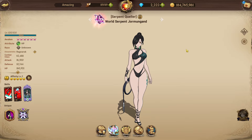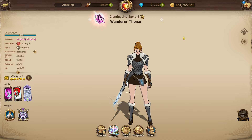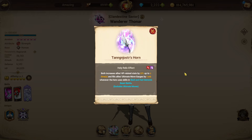Yormungandr is the best unit for Ithirnir and a must-build for that demonic beast. The last demonic beast character is Wanderer Thornar, tailor-made for Skull and Hottie. Her passive in Skull and Hottie demonic beast battle: increases the hero's ultimate damage by 200%, increases allies' single-target damage by 30%, and increases allies' attack-related stats by 40% for three turns every three times they inflict damage on the enemy. Her holy relic fills allies' ultimate move gauge by one whenever she uses skills, while also increasing allies' HP-related stats by 10% up to four times.